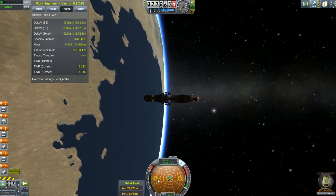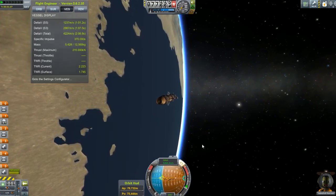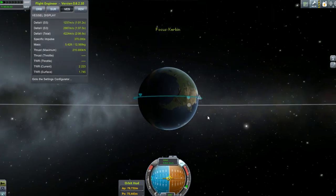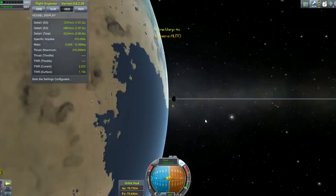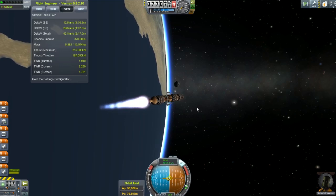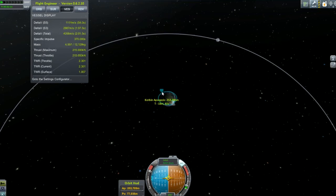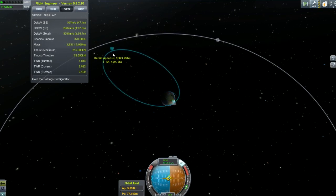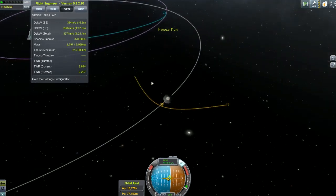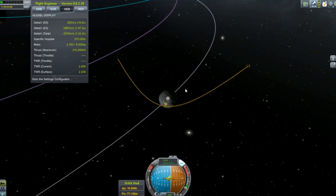I've got Enhanced Navball set up at the moment as well. It was recommended to me by another player — first time I'm using it. Moon will rise. There it is, moon rise. This I've got to do by eye. As soon as I get a Mun encounter — there we go. Well, that looks just beautiful. Perfect.